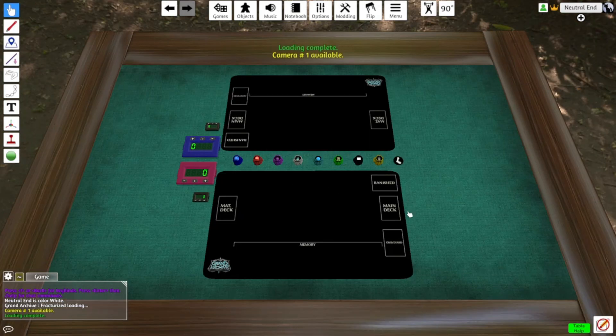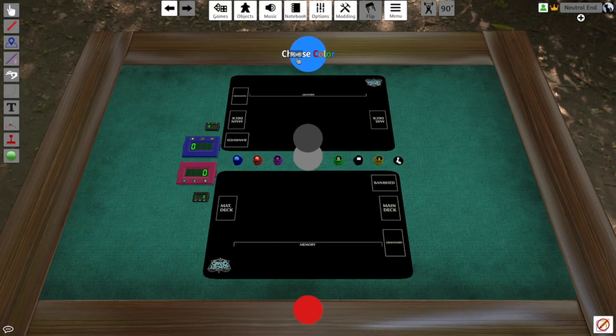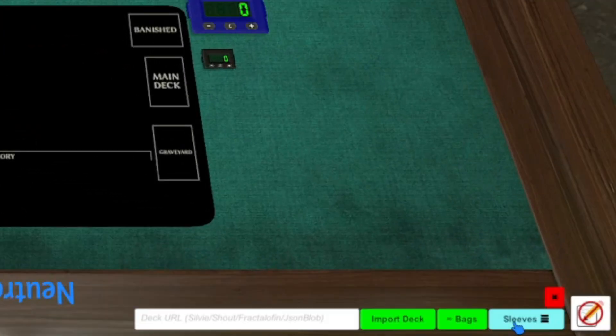Once you've loaded into the game, the first thing you need to do is sit into one of the seats. Click on your name and click on the seat that you want to sit in. Next, click Import Deck. You'll need to paste in a URL to the deck you want to play. Fracturized can import from any Grand Archive deck building website or any tournament report website.